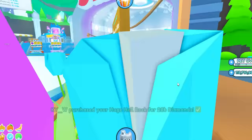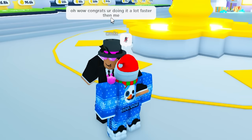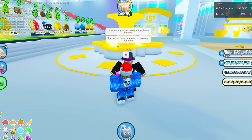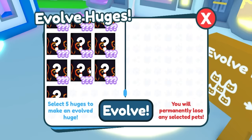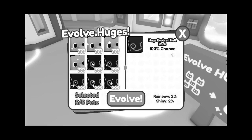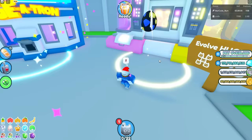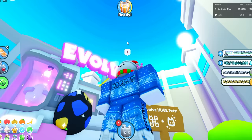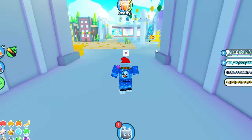CM, I'm back — what do I need to do next? He said, 'Congrats, you're doing it a lot faster than me.' For the next step, you need to evolve a huge pet. Let's go to the evolve machine — I have so many pets, I might as well just do the hell rocks. Please give me a rainbow or shiny at least. We got a normal huge evolved hell rock. I'll take it. That was pretty easy, except the fact that it cost me five huge pets. He said, 'Rip, no shiny or rainbow.'